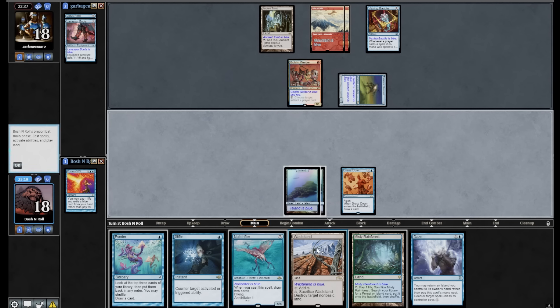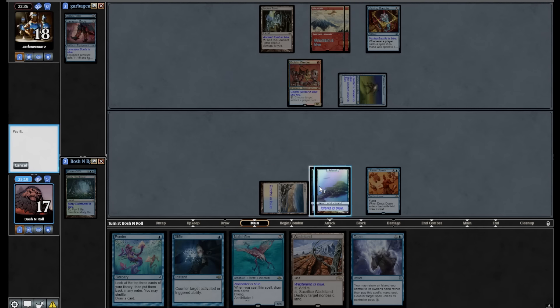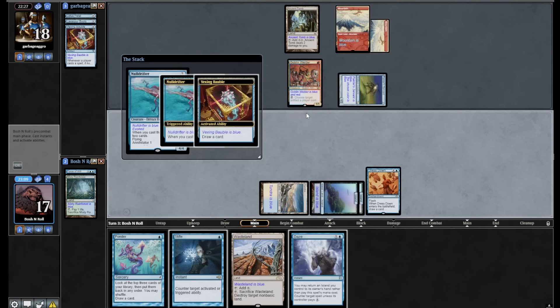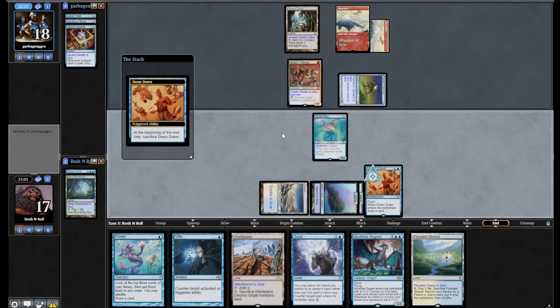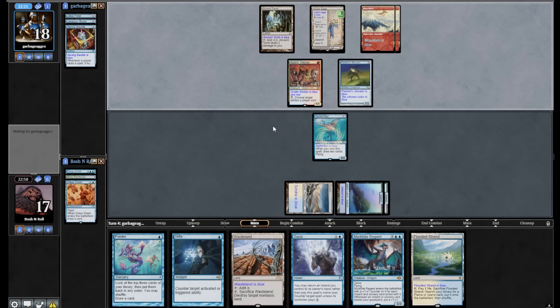I am going to Null Drift here, and I think I want to fetch a Tundra to do that. Null Drifter — make it happen. This Vexing Bauble is making my Daze bad. If they just top-deck Grindstone here, I lose. They're popping Bauble in response, which means Daze is back on, and I have a giant Annihilator now. Please don't kill me this turn. Urza's Saga — please don't have Grindstone in your hand. We haven't died.